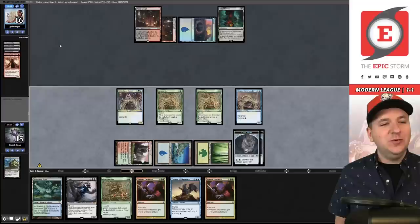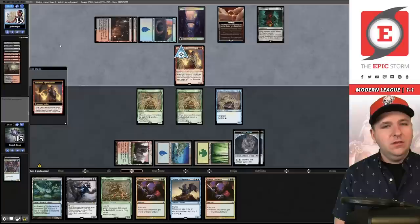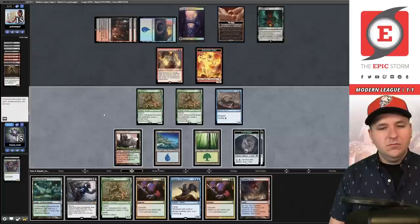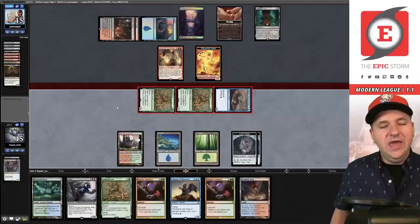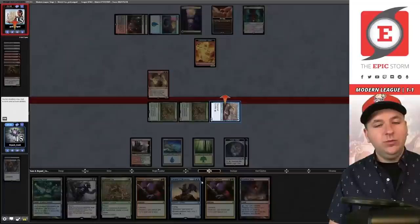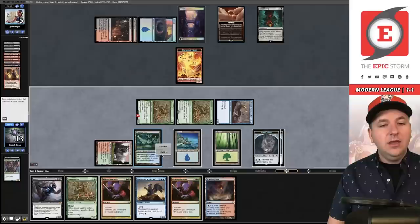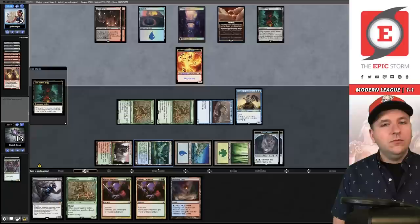They play Seasoned Pyromancer discarding a Shadow — confirmed Death's Shadow. We attack with everything: 5 5 5 and fum — they have to block or they're dead. Currently they'd take 10. I decide not to pump further, I take two going to 13 life, and for four mana hard-cast Curator of Mysteries onto the battlefield. They get the ring bearer and concede. Good deal — that's Shadow.